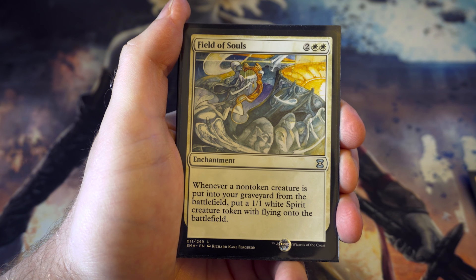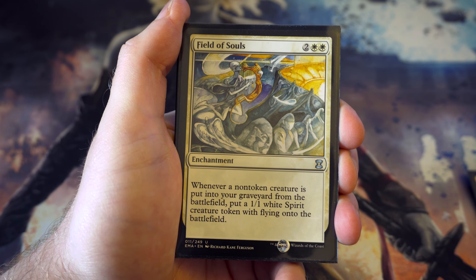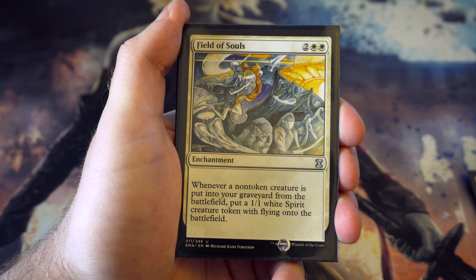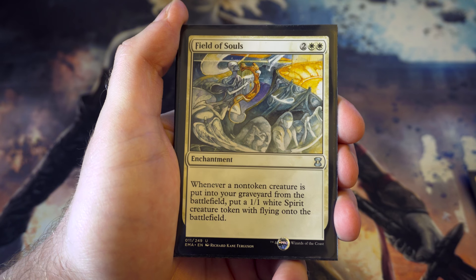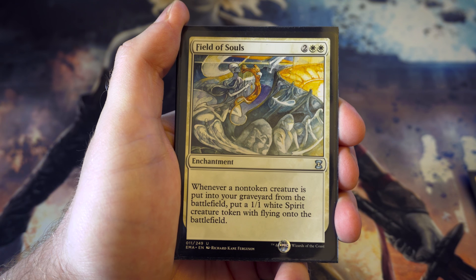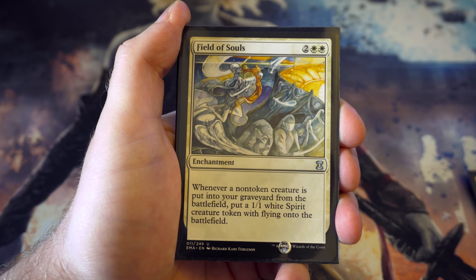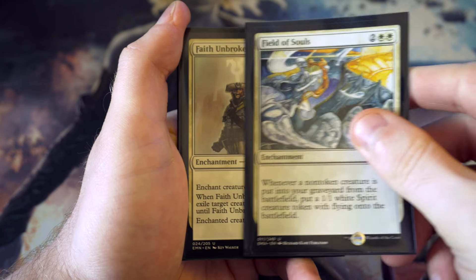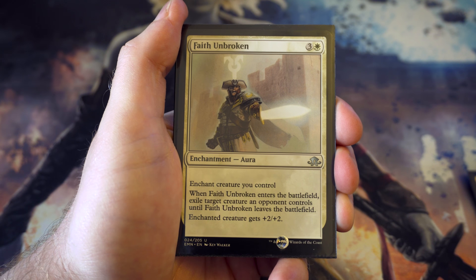Field of Souls - for two and two white, whenever a non-token creature is put into your graveyard from the battlefield you put a one-one white spirit token with flying onto the battlefield. It might be slightly expensive but I like the fact that you could board wipe yourself and your opponent and then get yourself a load of spirits. I think that's quite handy. Faith's Fetters is next - for three and a white, enchant a creature your opponent controls: when it enters exile target creature your opponent controls until it leaves, and your creature gets plus two plus two.